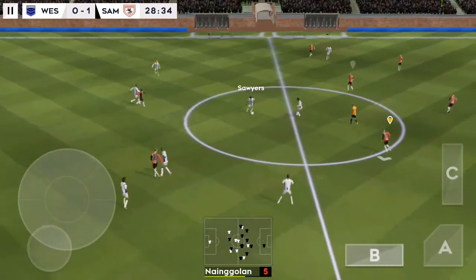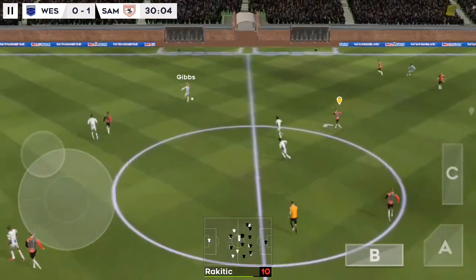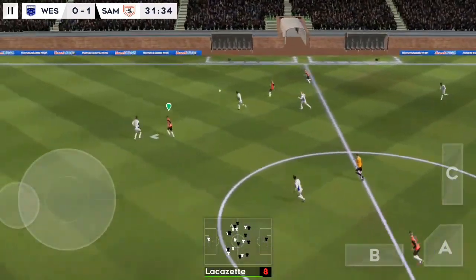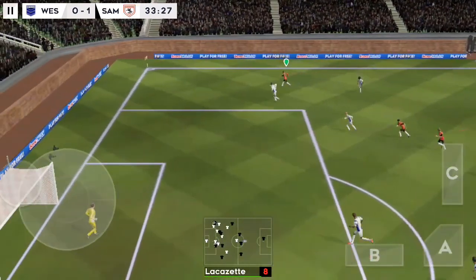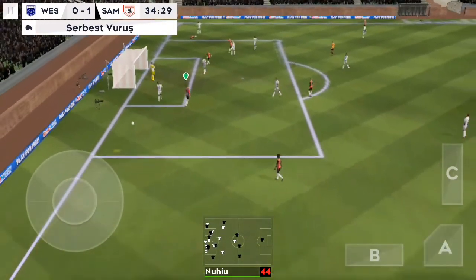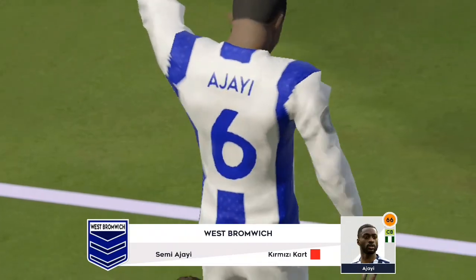Nice work there, good distribution. He's got the ball at his feet — Gibbs. The teams swap possession again, making use of the wide spaces. He's unstoppable with them. Not a good challenge, and he sees red. His manager won't be pleased with him.